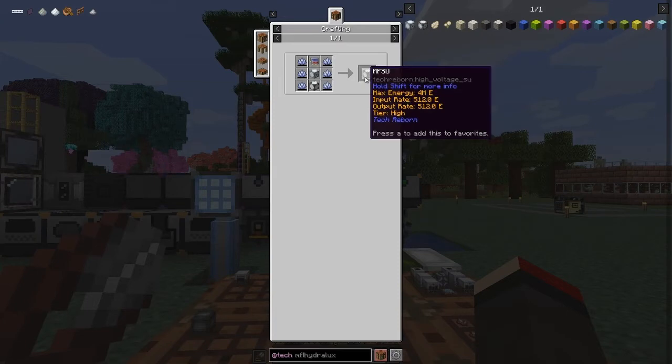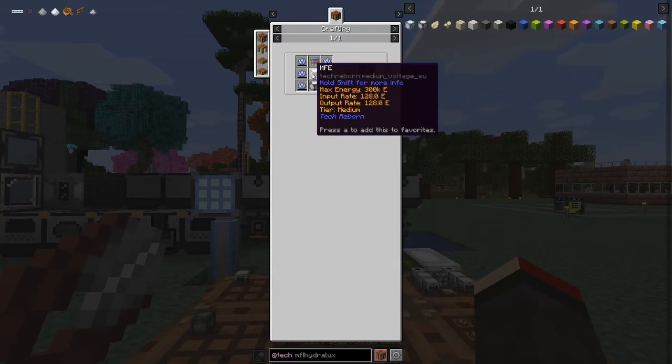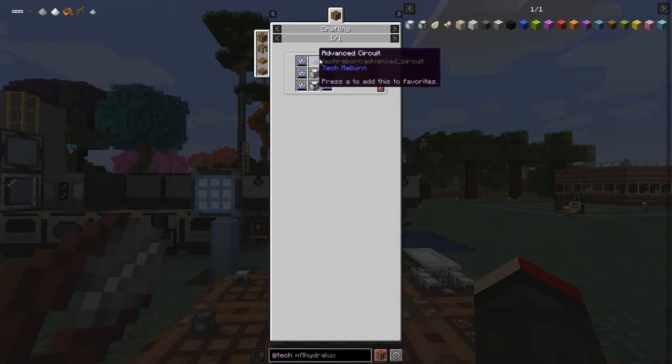Here's the recipe for the MFSU. It's quite hard. This bit's easy though: Advanced Machine Frame, MFEs — we've already got one — and Advanced Circuits, we've done that.